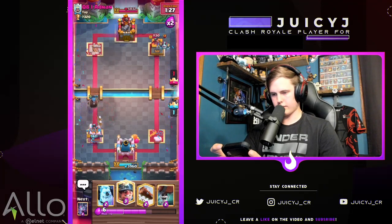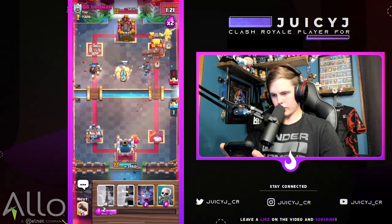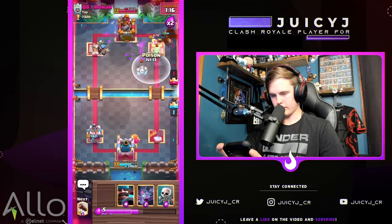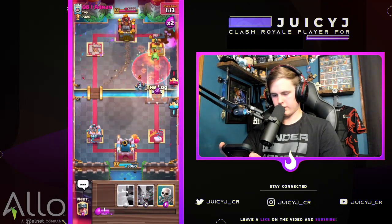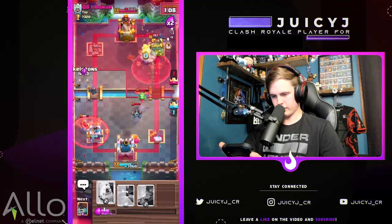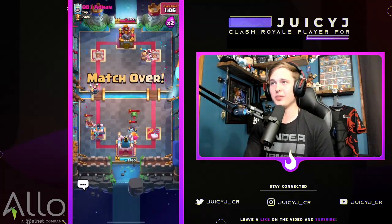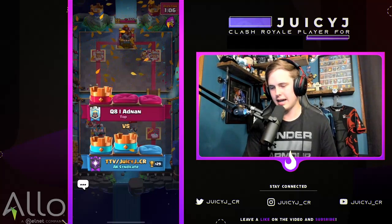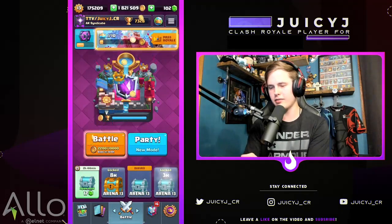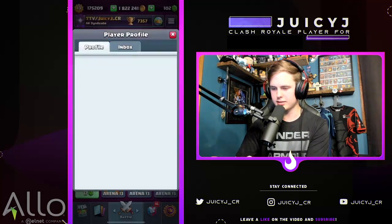Wall breakers connect, snowball comes in, poison, going for the finisher — let's go! Beat the lava hound deck. With only the hunter you can snowball the bats, quick cycle getting multiple hunters on defense, using poison defensively and offensively, pressuring at the correct times. Solid win with the quick cycle miner wall breakers. 314 trophies — not bad.